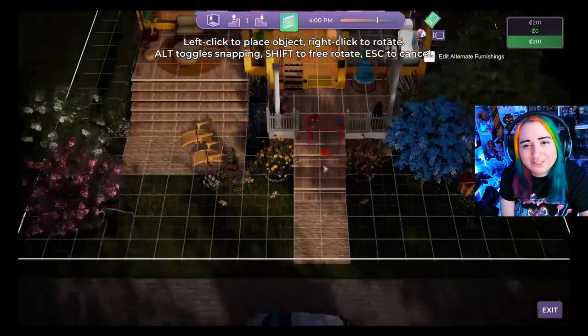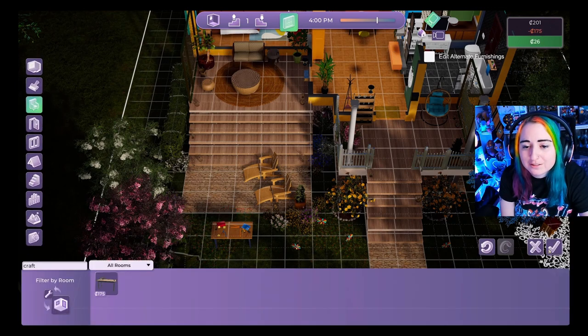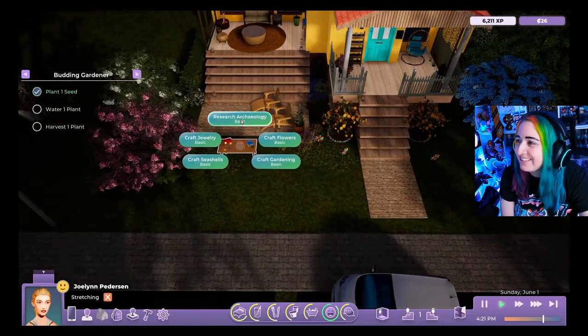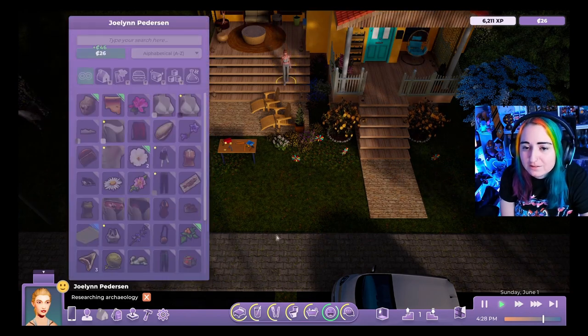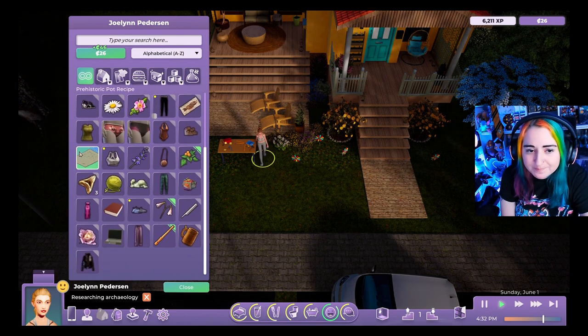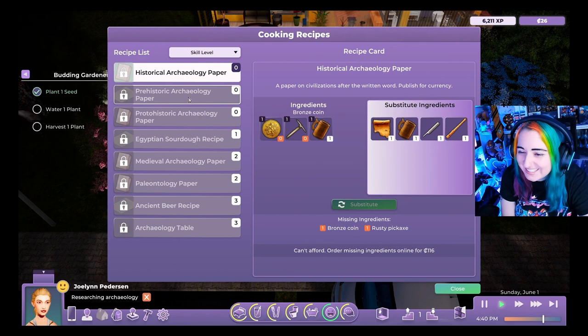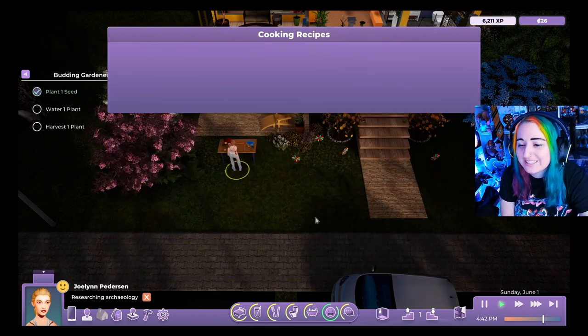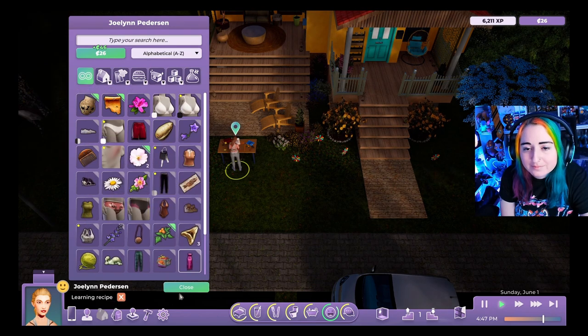Rod sees he has the recipes he gathered earlier and wonders how to use them. He finds a prehistoric pot recipe from archaeology and wants to learn it. He selects 'Learn a recipe' and JoLynn animates reading the recipe book — Rod zooms in to get a better look.